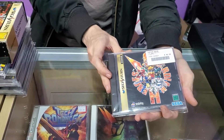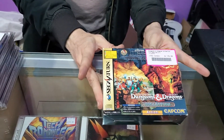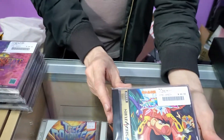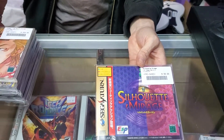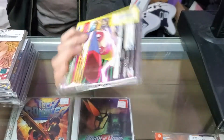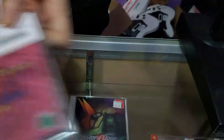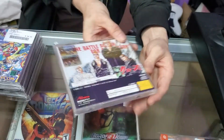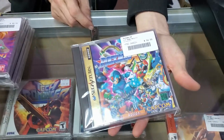We got Guardian Heroes, one of the best beat-em-ups on the Saturn — a great multiplayer game. We got Dungeons and Dragons Collection, which has two beat-em-up D&D games, supports the 4-meg expanded RAM. Astell — one of the prettiest 2D side-scrollers on the console. Silhouette Mirage, another really pretty 2D side-scroller — this one's made by Treasure. We got Crow Battle Action, which is a really cool chibi-style 2D beat-em-up, a pricier one.